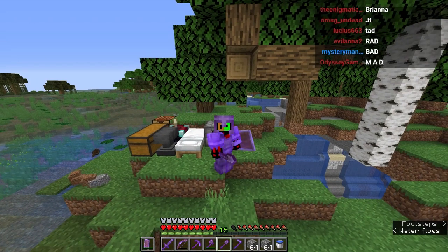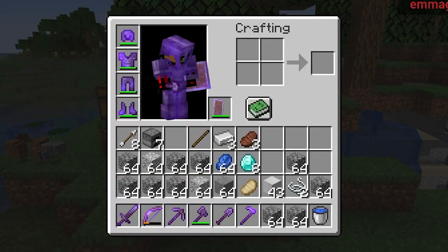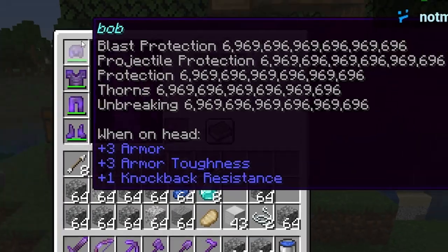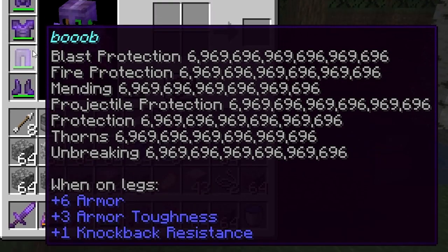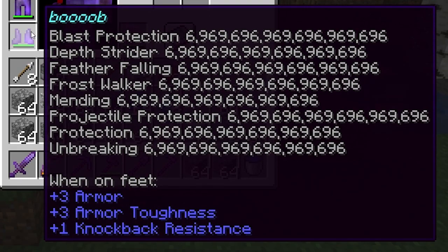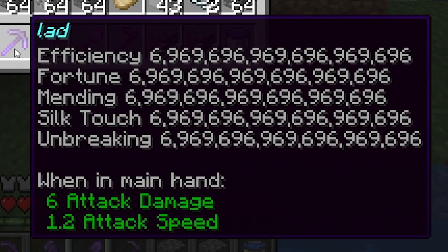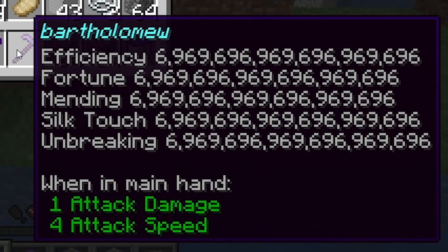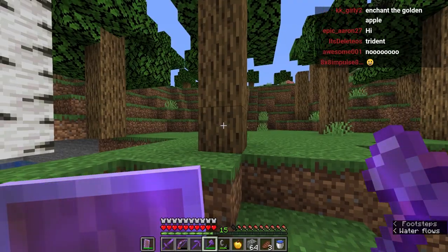There's a lot of stuff to unpack here. Let's start with Bob, our netherite helmet with - geez man - blast protection 6.9 quintillion and all the other enchantments. Then we go from Bob to boob to boob to boob. Then we go to Chad, our nice netherite sword with a lot of enchantments. And then we go to lad and then rad and Brad and then Bartholomew. Yeah, we got a really nice setup. We could leave now. Let's just go and cut some trees real quick - I need to get some wood.